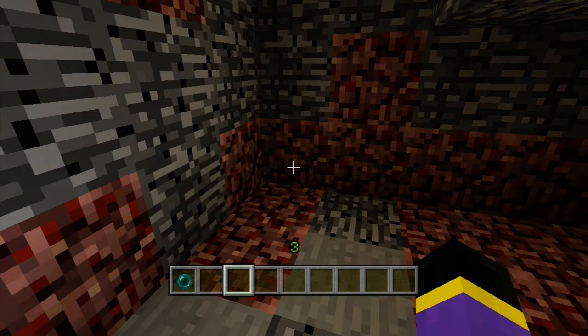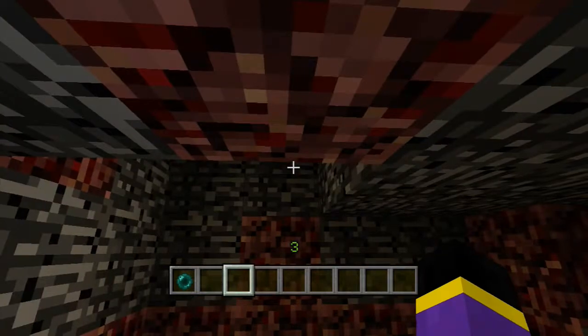What is up everybody? This is Magardo, and this is the void glitch, or some people call it the above the nether glitch. Some people also call it the out of the nether glitch, on Minecraft Xbox 360 and PlayStation 3 edition.